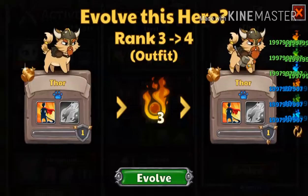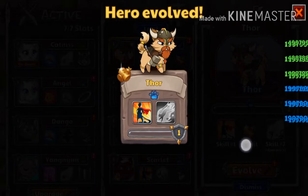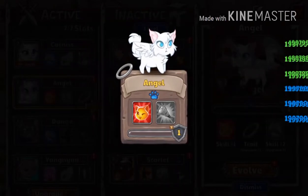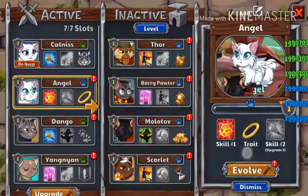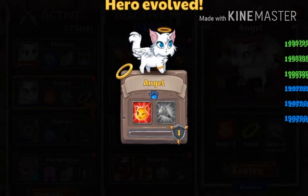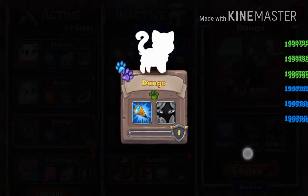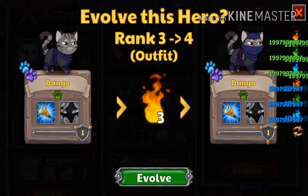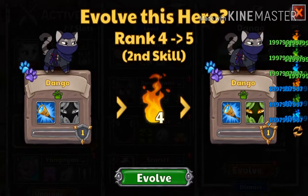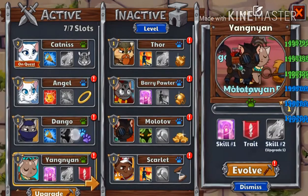Thor has the hammer! Thor has the hammer — I hope you all commented. Then Angel — I'll bet she just gets a ring above her head. Yep, and she gets wings too. Dango — kind of stinks they got the coolest cat all covered up but he is a freaking ninja. And then Venga Noon — she's like a Buddhist peace thing.